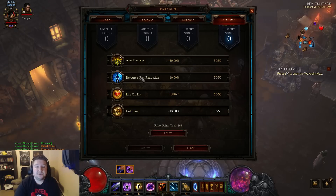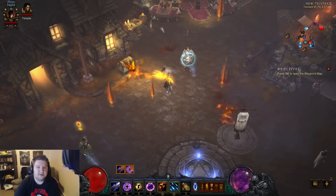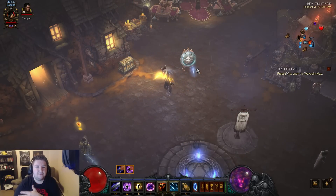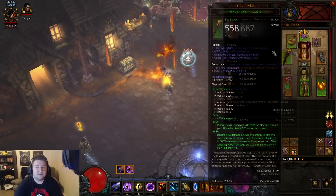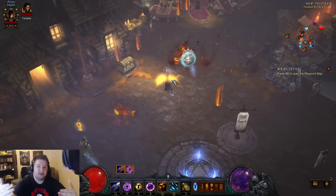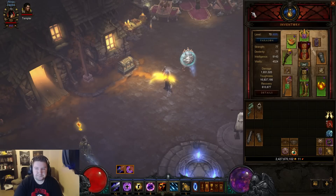You want resource cost reduction first. Area damage and life on hit are similar priorities. You don't really get much benefit from life on hit the way it works with the Firebird Wizard — you would think each fireball heals you for 8,000, but it gives you life on hit only for the first activation. So you get that 8,000 health per click on reactivation. That's another reason why the Cindercoat is useful here. It doesn't really help that much overall considering you have quite a bit of health, but it's better than nothing. You don't need gold find in Greater Rifts or anything like that.